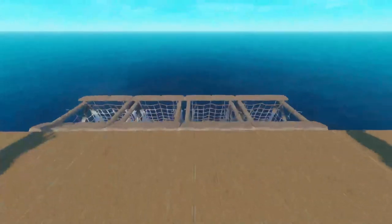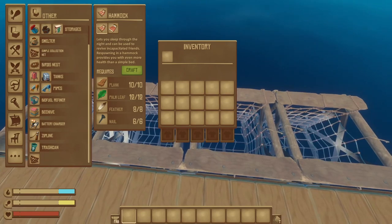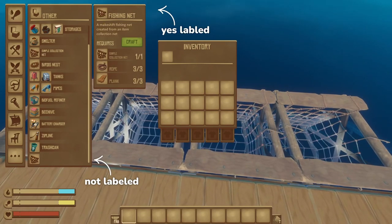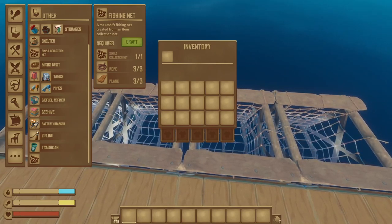These nets are made much like a regular collection net, but just with a few extra planks and wood. You can see it's not labeled down here, but it is up here, and it's a relatively cheap recipe, so you can make tons of them and just keep yourself fed for ages.